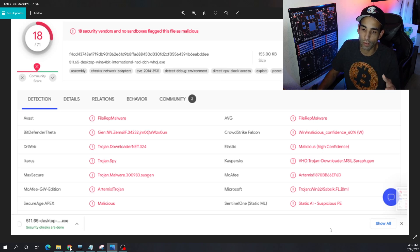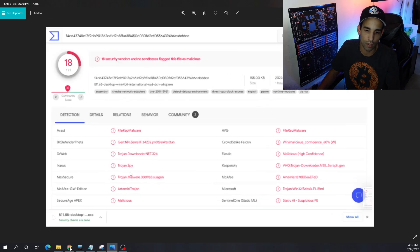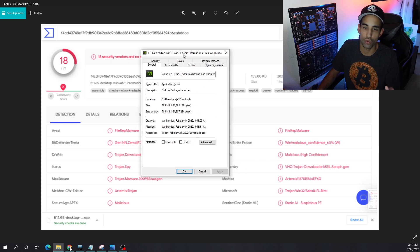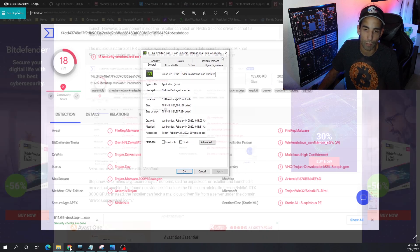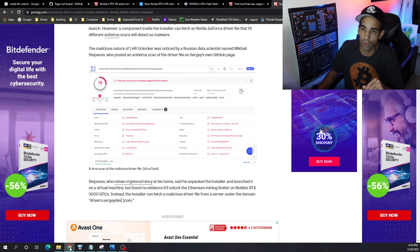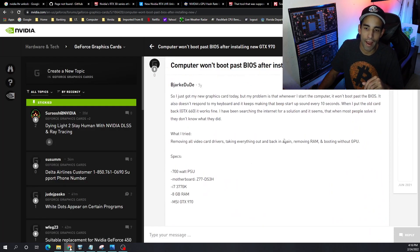The driver shown in the bottom left of the screen is driver version 511.65 — that is a driver from Nvidia — but the one that came with this particular package was only 155 kilobytes, when the official driver from Nvidia is 783 megabytes. More importantly, what is actually needed for us to unlock the GPU?